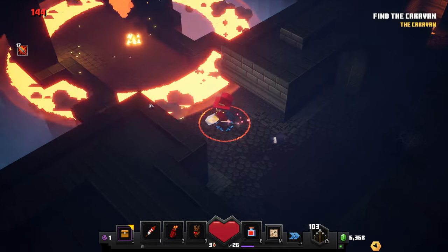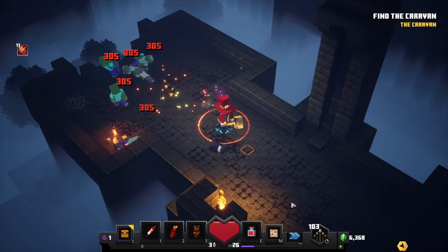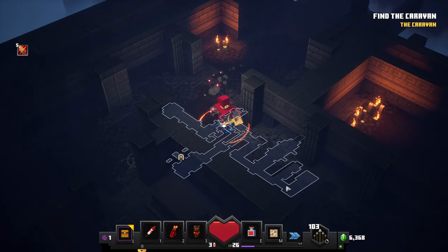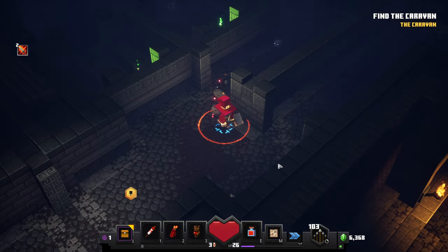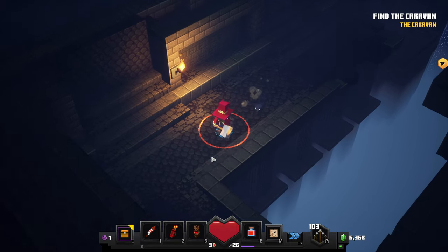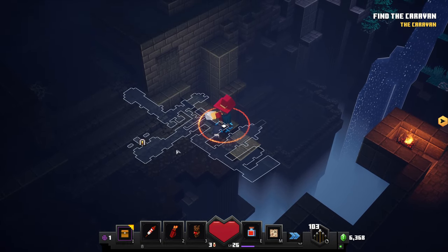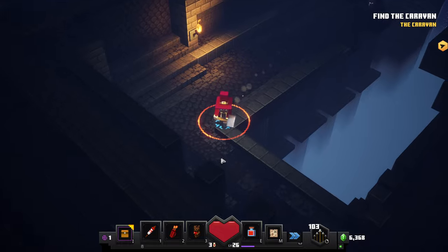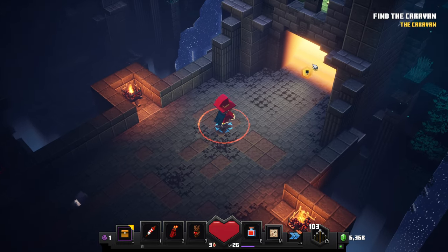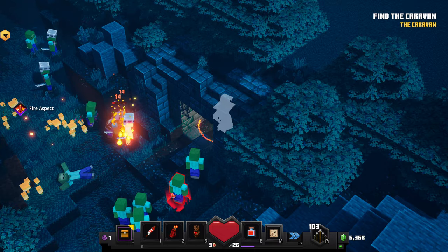I didn't really need to throw that TNT but I wanted to. Alright, let's get out of here — that was the last of those fellas. Sometimes you can go on the outskirts of the map and there are even secrets there, but not super often. This didn't count as the other secret though.